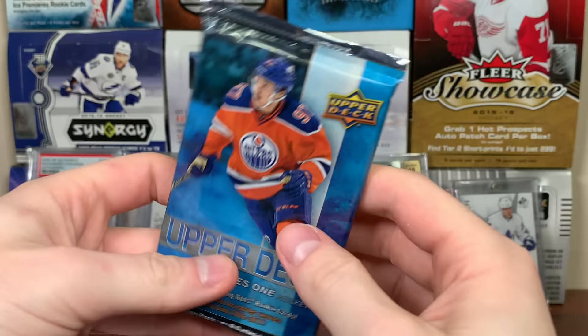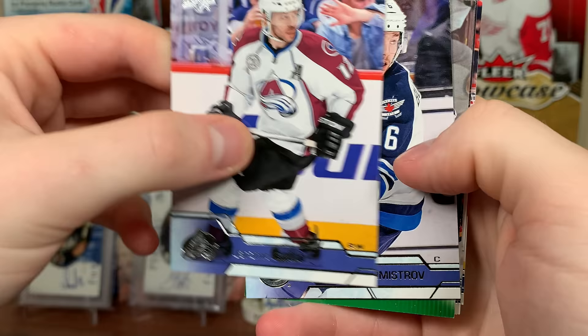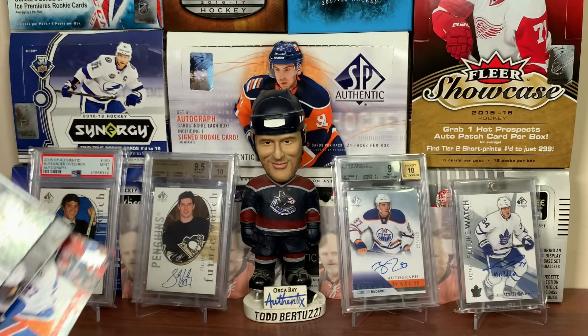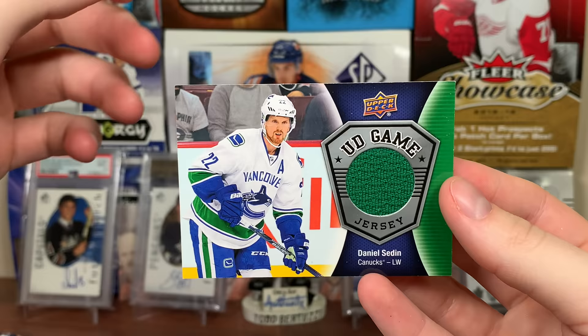This mega box has been really darn good — minus no Austin Matthews. Got a jersey card. Hopefully something like a high grouping. It's Daniel Sedin — number 22. Aaron Ekblad, Lupul. Yeah, Daniel Sedin, UD Game Jersey. Nice green swatch there for Daniel Sedin. So this box was good — just no Austin Matthews.